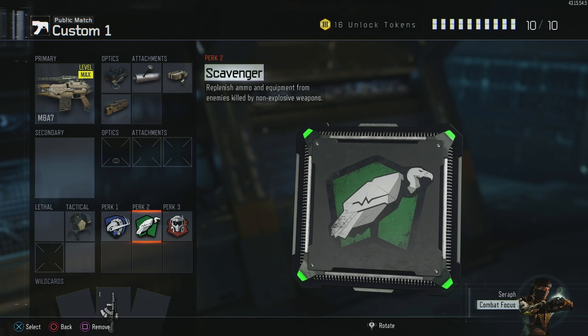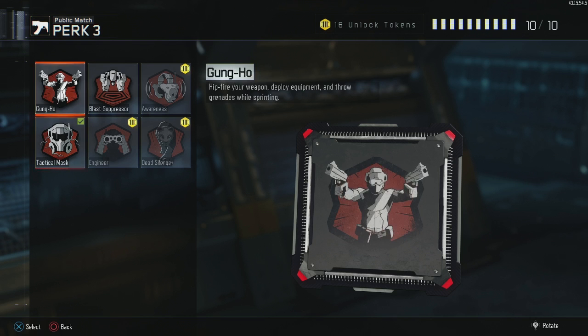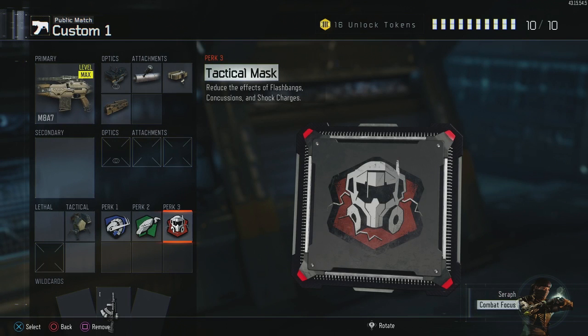Tactical mask — non-lethal grenades are horrible in this game so running tactical mask is pretty much a given. Blast suppressor is about the only other thing worth using, but personally when I'm going for big streaks I'm kind of trying to lure people to me, so in that regard I don't use blast suppressor. However, you'll notice in some classes I do in fact use blast suppressor.